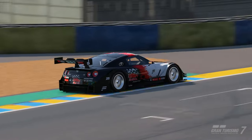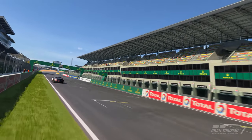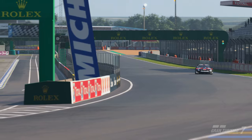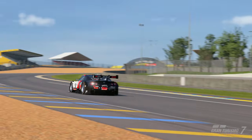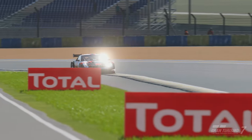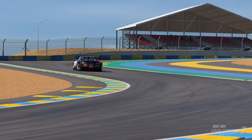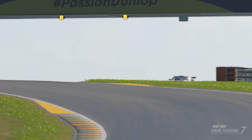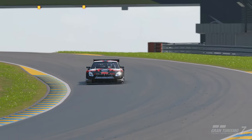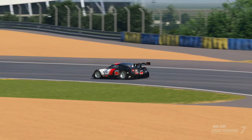Welcome back to the channel for another Gran Turismo 7 video. This is a new track guide for this week's daily race C at Le Mans in Group 2. We've done a guide in the Mercedes before but that was on a different BOP, so it's not very reliable. This time we're using the Nissan GTR because this is the fastest car if you're in clean air. If you're racing from the back of the grid, you may want to use a CLK which gives better overtaking opportunities.